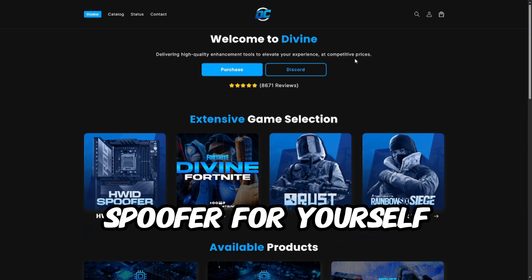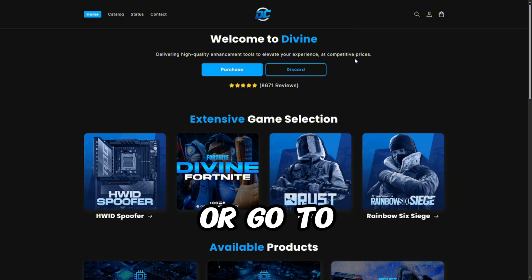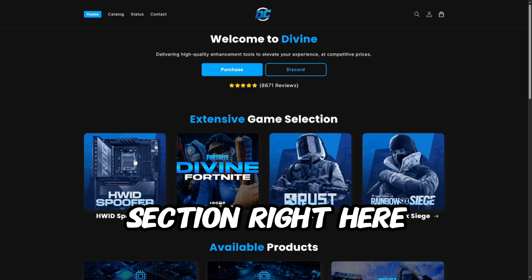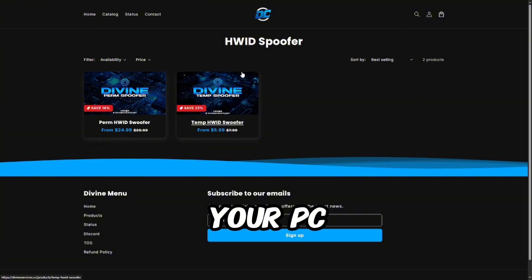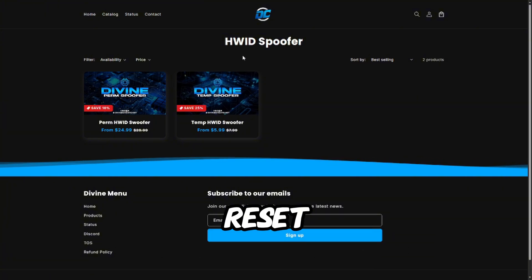To get the Divine spoofer for yourself, head on over to divinecheats.net or go to the first link in the description. Head into the hardware ID spoofer section — you'll notice the permanent and temporary spoofer choices. Permanent applies a lasting unban to your PC; temporary gives you a short-term reset.